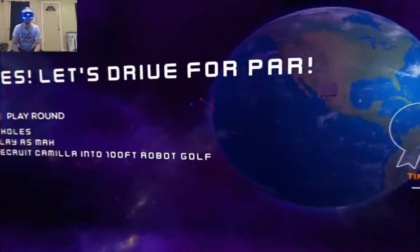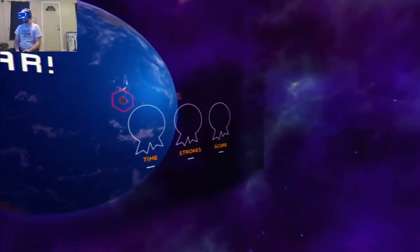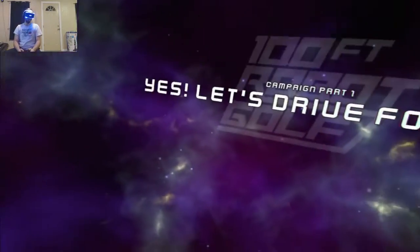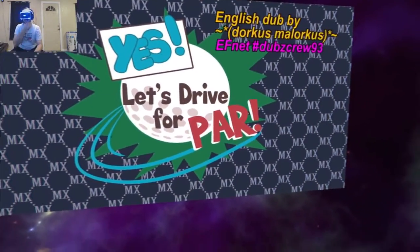Campaign. So we're going to jump into campaign and see what we're doing. I really have no idea. Two holes - play as Max, recruit Camilla into 100-foot Robot Golf. Okay, sure. I know that you can go around and hit the - destroy buildings to stop the enemies' shots and stuff like that.